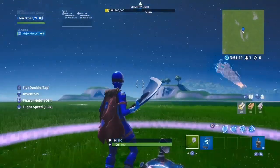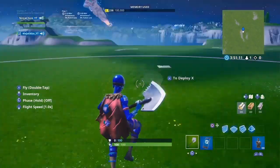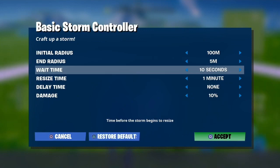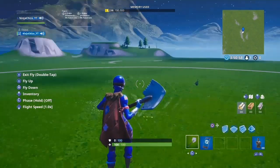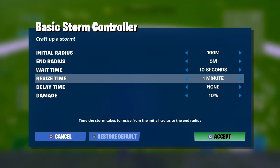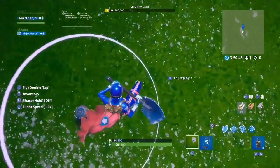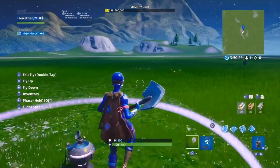The wait time is how long before the storm starts. I advise you to put it at least 10 seconds, because if you're making zone wars you want your players to grab their guns and get into position. The resize time is basically how long it takes for the storm to travel from its starting position to its end position. I like it at 1.5 minutes — the lower it is, the faster it goes. I'm going to put it at 1.5.